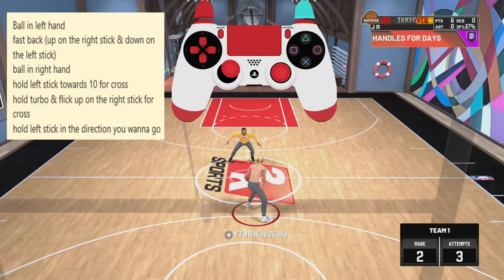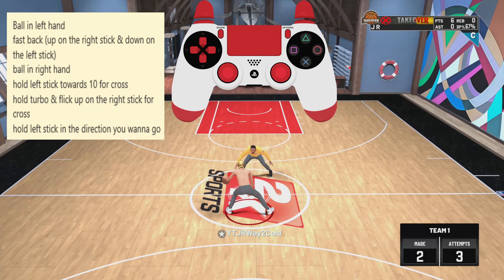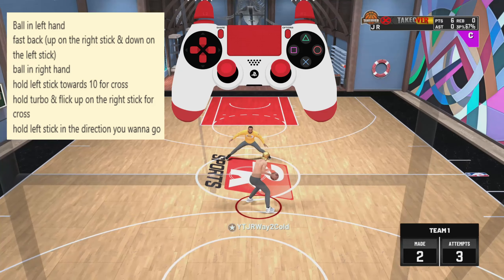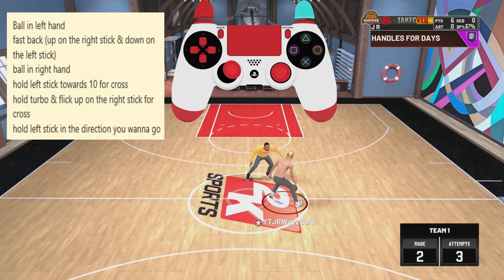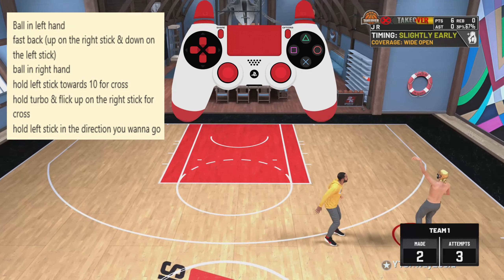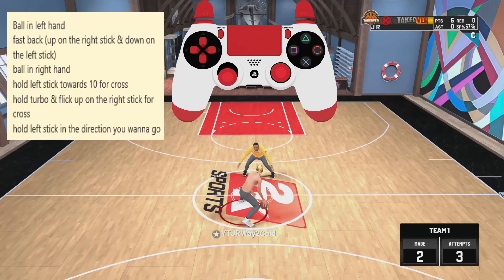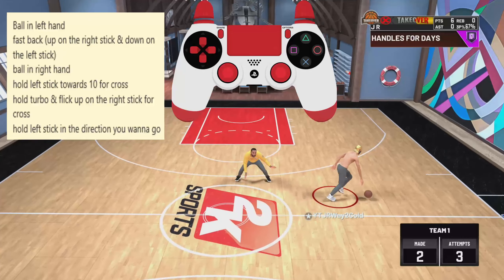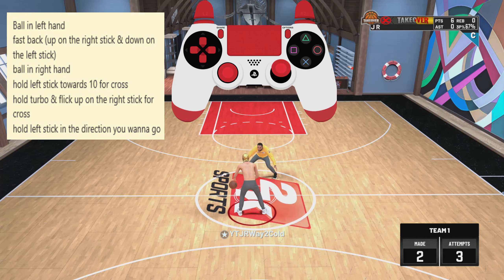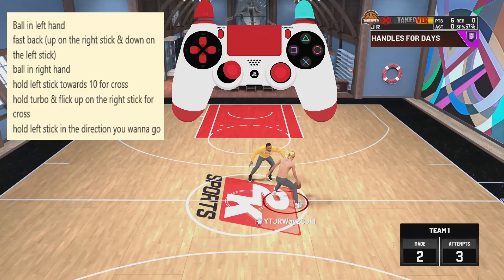This is how you do the Speed Boost Crossover Glitch Move, and it's extremely good to get open threes. Most people don't expect you to do this. What makes this move so good is the John Wall Crossover, because that animation basically explodes you in a direction most people don't expect. I get a lot of open threes with my two-way slashing playmaker using this move, and I have a 65 3-ball. This move will work with any build that can shoot.